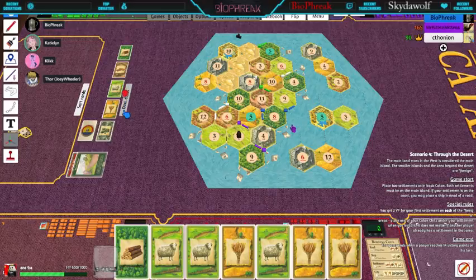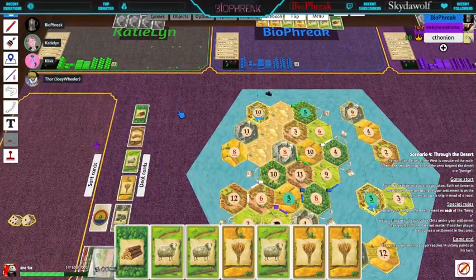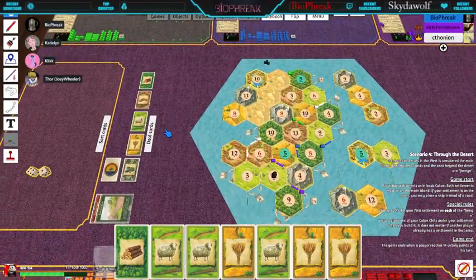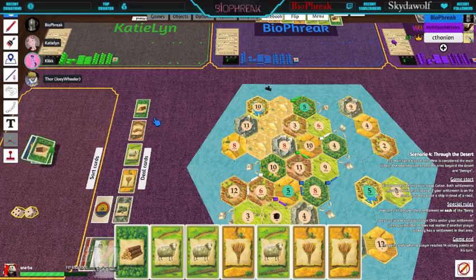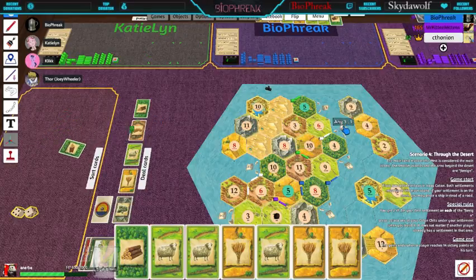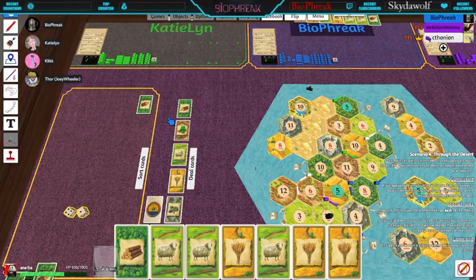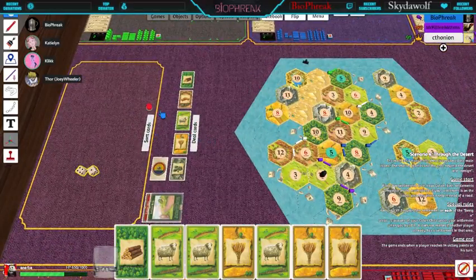You said you can trade a resource for a different one — if you have four of the same you can trade for one of another. Four wood for a stone, brick, sheep, or wheat. You can do it for less if you have a port — that's one of the advantages of getting to a port. Just hit 'sort cards' and it'll put everything back automatically.